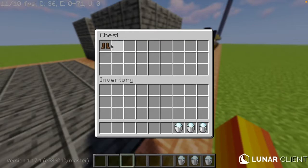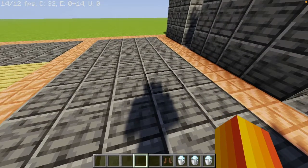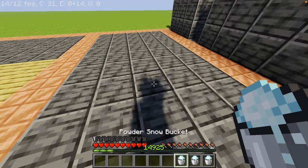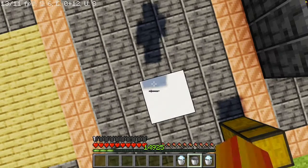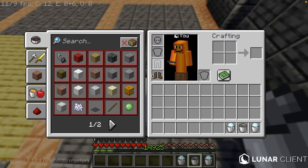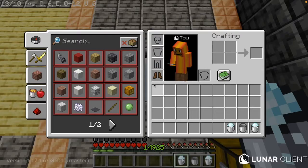So for the next one, we have some stuff to do with powdered snow. I am going to go into survival and put on these boots. Now if you didn't know, when you wear any piece of leather armor — preferably boots — you can stand on powdered snow.